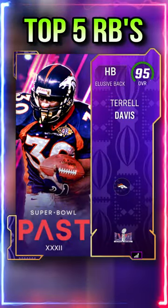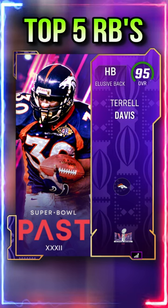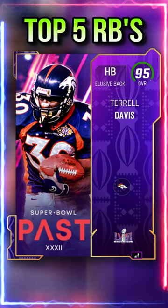Next is Terrell Davis. He has 96 speed, he gets the best theme team which is of course Super Bowl, and he also has a loaded X-Factor that lasts the entire game. Very shifty card.